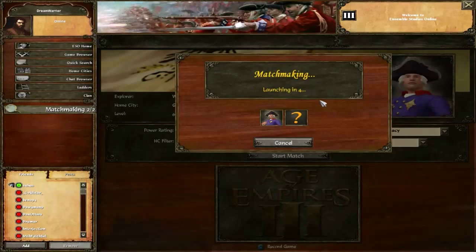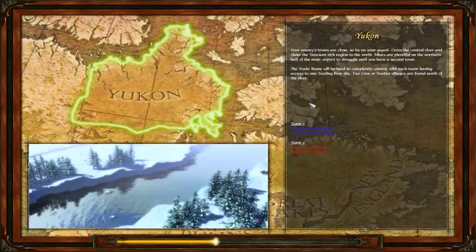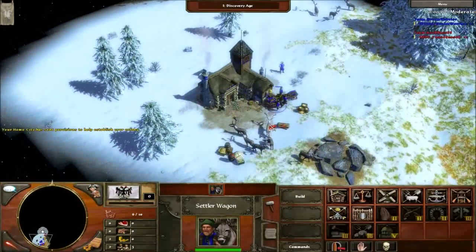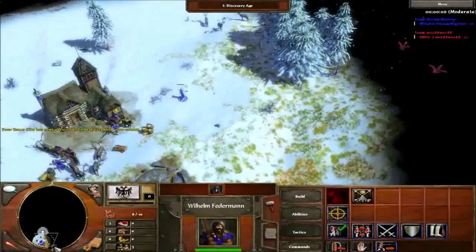Alright guys, here we are in matchmaking. ESO was totally dead — this took me like an hour to find a game. The matchup is on Yukon; I'm playing Germany, he's playing French. I personally love tower rushing against French and British players — it's so fun, it lasts long and it's just awesome. What you're going to do is send two villagers to your first food crate, one villager to the hunt, always.